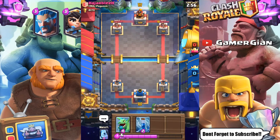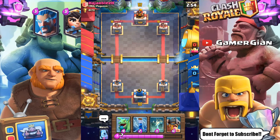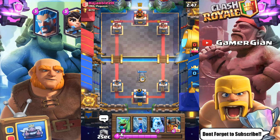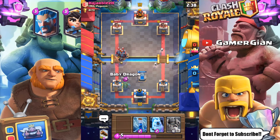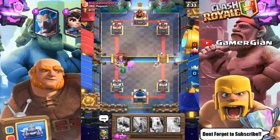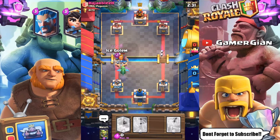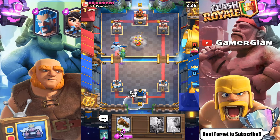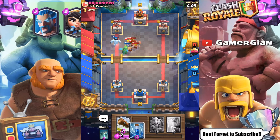We're facing Hajar Bleh. Let's start off with a Tombstone just to see what he comes at us with. He's gonna come at us with some minions and he's probably gonna drop an RG — yeah, I thought he'd drop something in front. I'm gonna put Baby Dragon here to take care of the minions, and I'm just gonna go with Elite Barbs right here and see if we can get the Ice Golem in front to protect them.